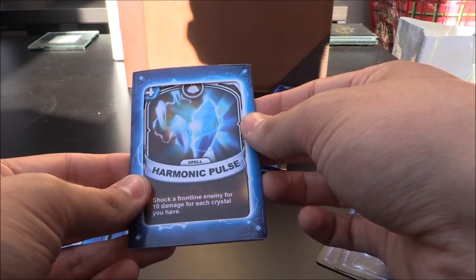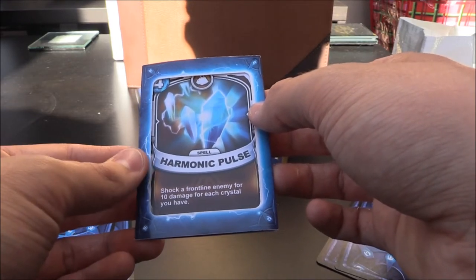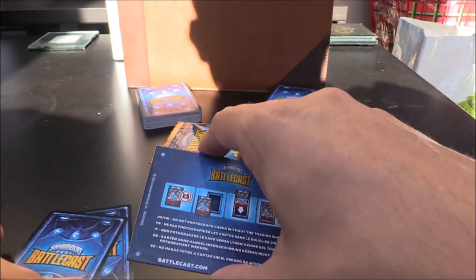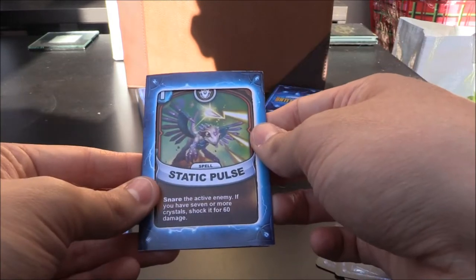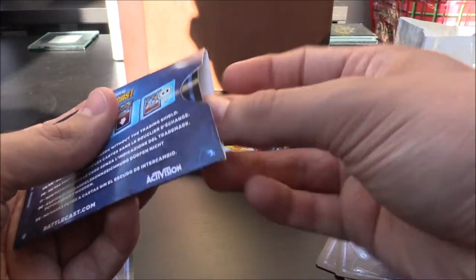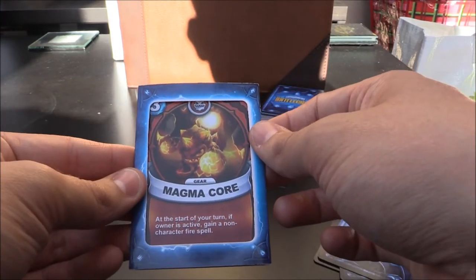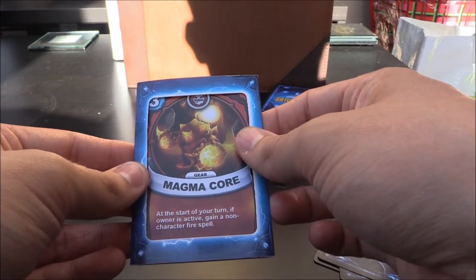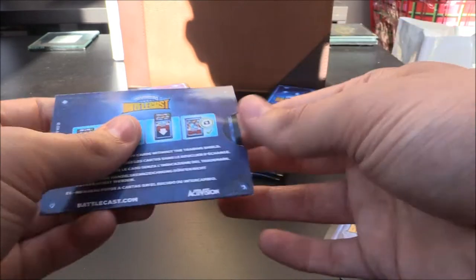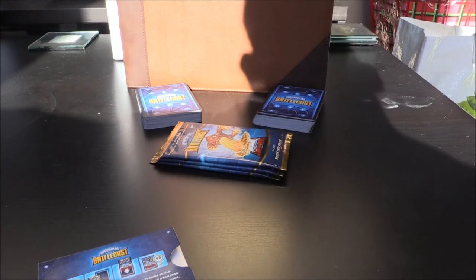Harmonic Pulse — I don't think we have this one. It's an earth four crystal spell. Shock a frontline enemy for 10 damage for each crystal you have. Very cool indeed. Next one, Static Pulse, a Flash Wing one crystal spell — snare the active enemy. If you have seven or more crystals, shock it for 60 damage. Very nice indeed. And our last card of pack number two is Magma Core, an Eruptor three crystal gear. At the start of your turn, if owner is active, gain a non-character fire spell.